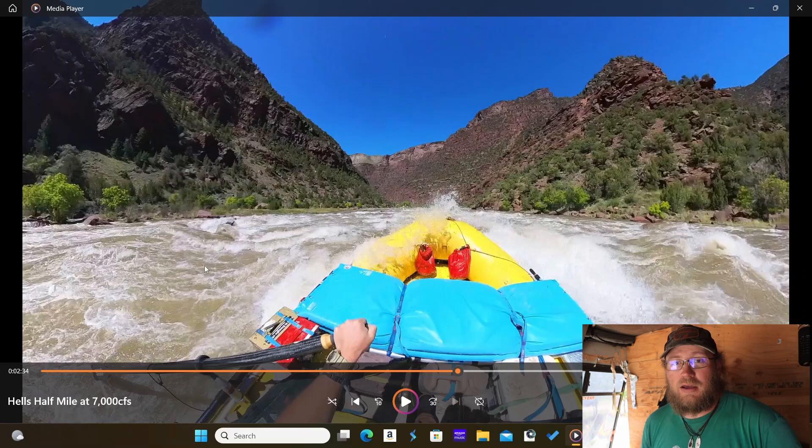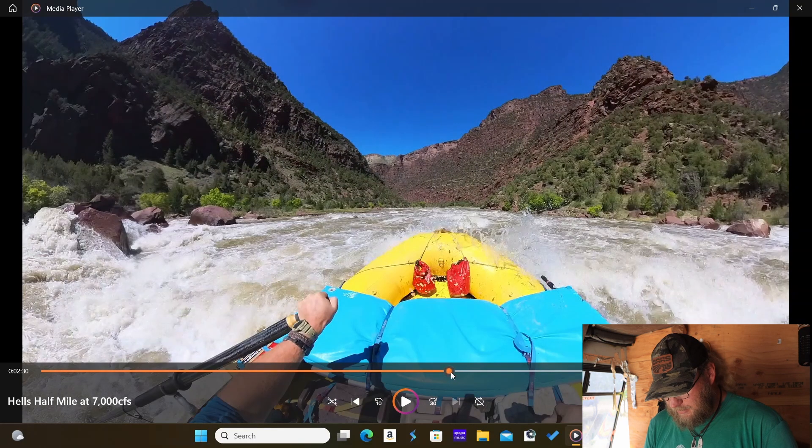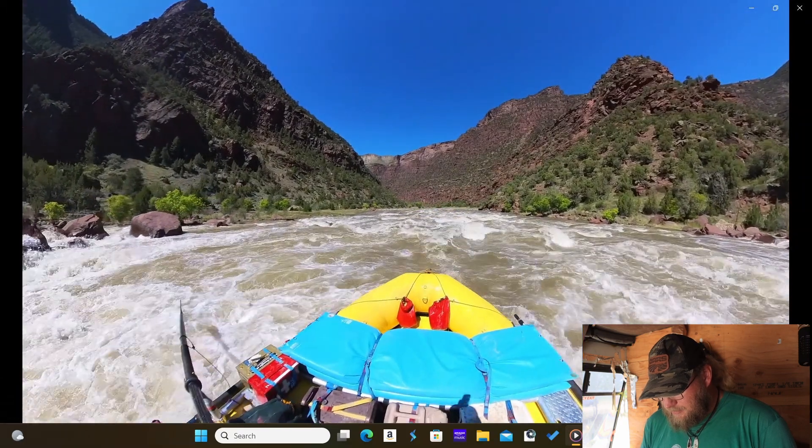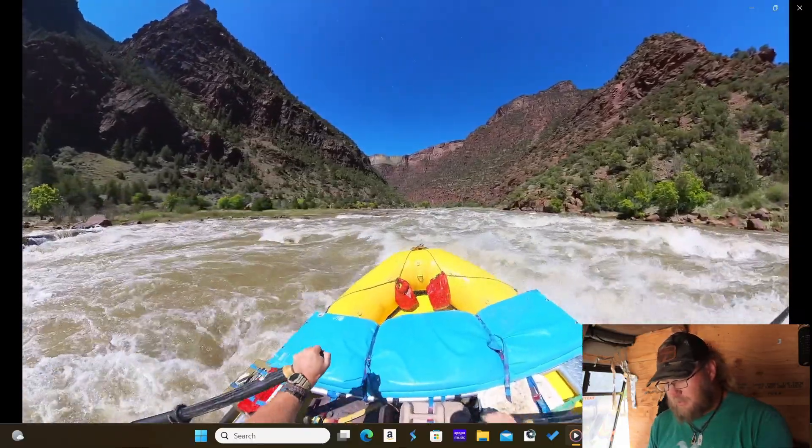Also of note here: if y'all are familiar or you've been reading the guidebook, you might know of a rock called Lucifer. It's completely under the water — I actually just passed it in the video. You can scroll back and Lucifer would be right about in the area where I'm circling with my cursor, just off the left side of my boat. This is a really fun water level because you can just line it up right down the middle and ride the waves out.